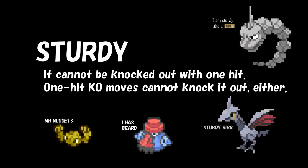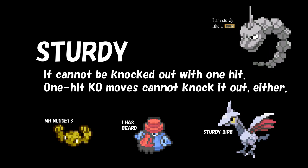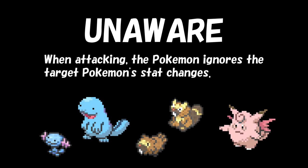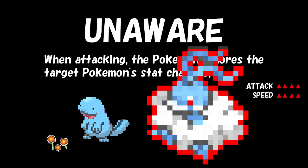Number 5 is Sturdy. This ability allows a Pokémon to survive any single hit attack with at least 1 HP. There is also a held item called Focus Sash that will give the holder the exact same benefit. At number 6 we have Unaware. This ability allows a Pokémon such as Quagsire to ignore any stat increases by the opponent's Pokémon. So if your opponent has set up a bunch of Dragon Dances and you send in your Unaware Quagsire, it will be unaffected by any of those stat increases.